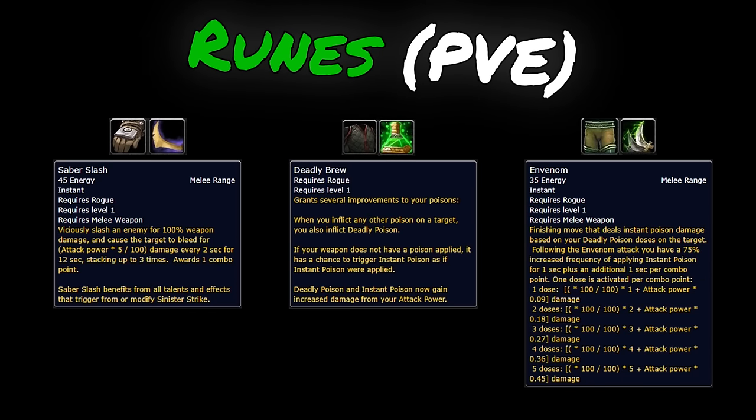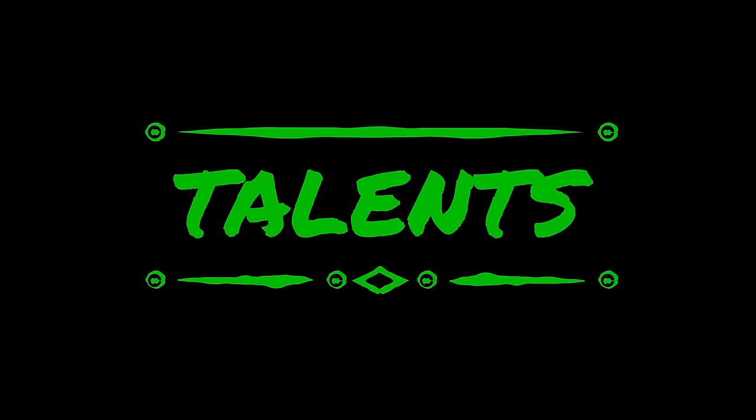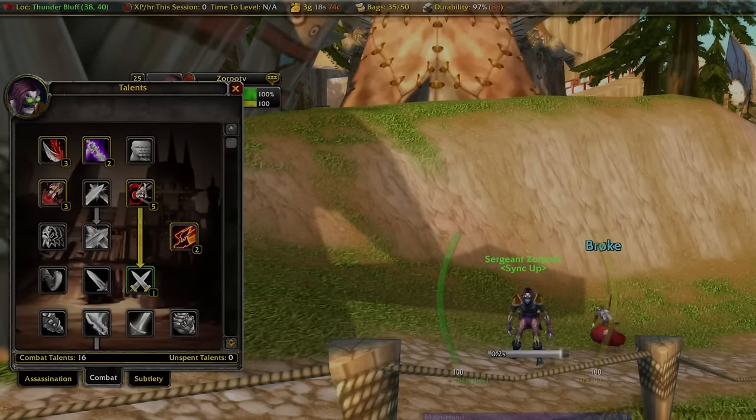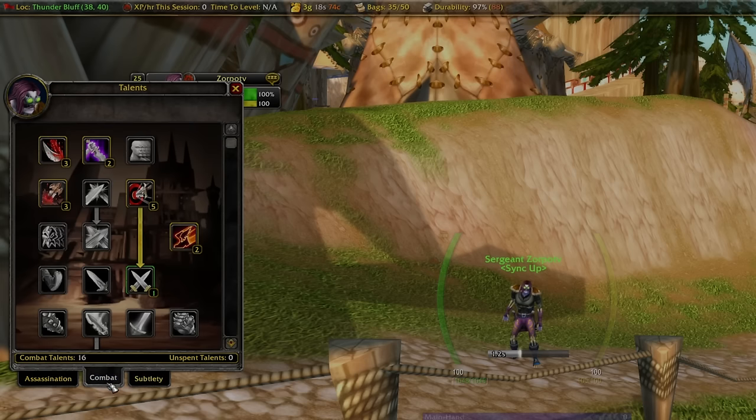The best runes we have right now for PvE are Saber Slash, Deadly Brew, and Envenom. We'll be using the same talent points for both PvE and PvP. We're going to put all of our talent points into the Combat tree right now — not anything into Assassination or Subtlety yet.